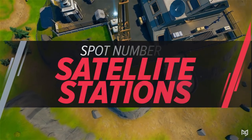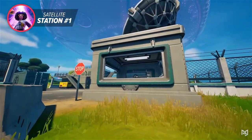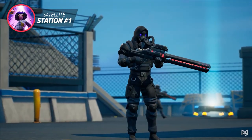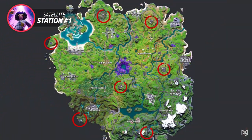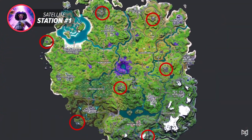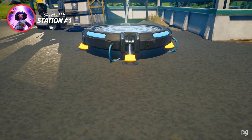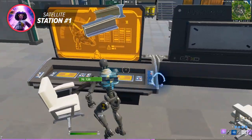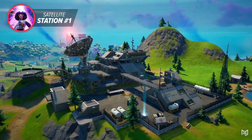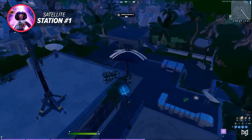So with Season 7 comes the new addition of Satellite Stations. These new locations are spaced around the map and usually have a pretty similar layout. They consist of a few chest spawns, lots of floor loot, some IO guards, and special agent chests that give phenomenal rare and legendary loot.